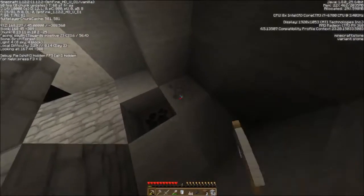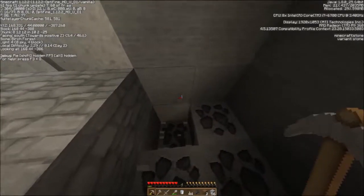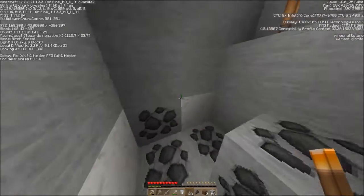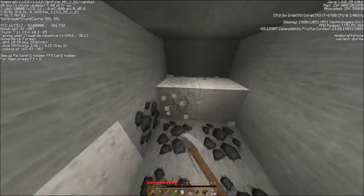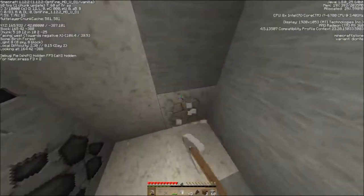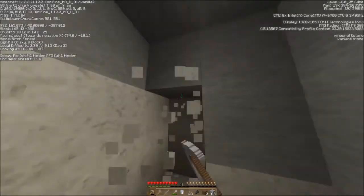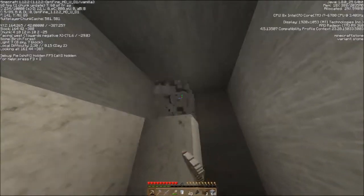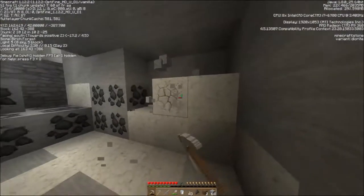That could be dangerous right there — especially since there's coal in there that I'd like to get. Well, be careful — famous last words, right? Let's hope not. More diorite going back into the wall. That's excellent. The more the better. That's my floor of choice for this time. Usually is — I really like diorite in the Sortex. I'm not as fond of it in vanilla, but I'm not as fond of anything in vanilla, so that's not surprising.